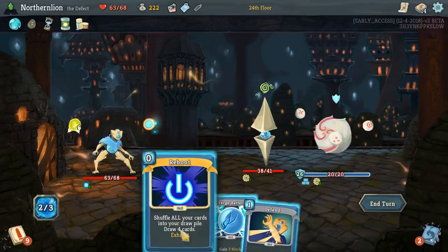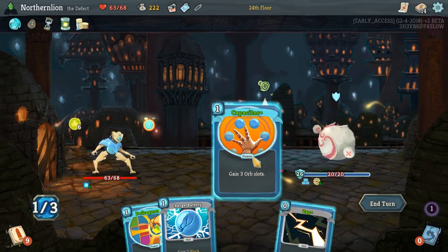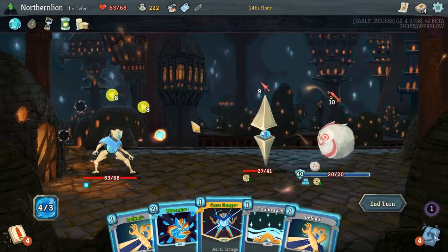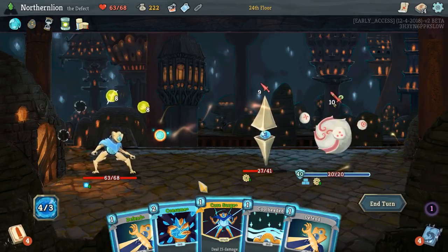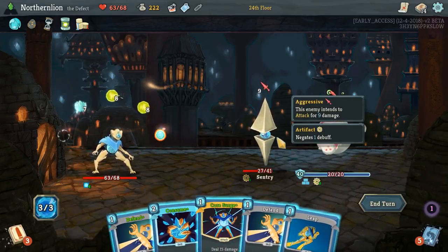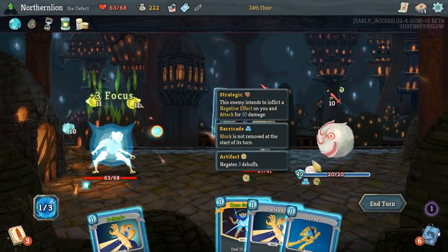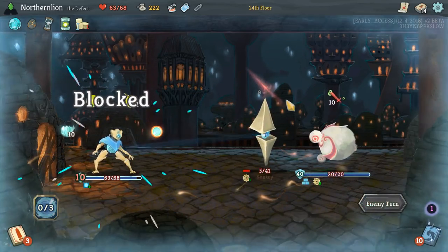We could Reboot — we have two energy. I actually think that's probably wise. This is pretty strong, so we'll Capacitor, Defrag, and Zap. We've got quite a lot of advantages working out for us. Now we definitely need the block. Do you play Consume? I feel like we'd Cool-Headed first, then Consume — Leap will take us to 18 block. I forgot because Consume has been upgraded, so it actually takes us to 19. Definitely the right choice.